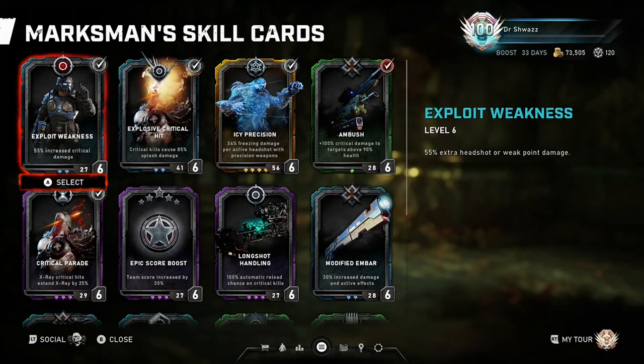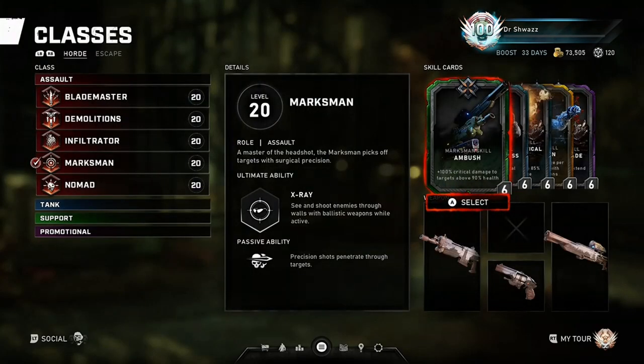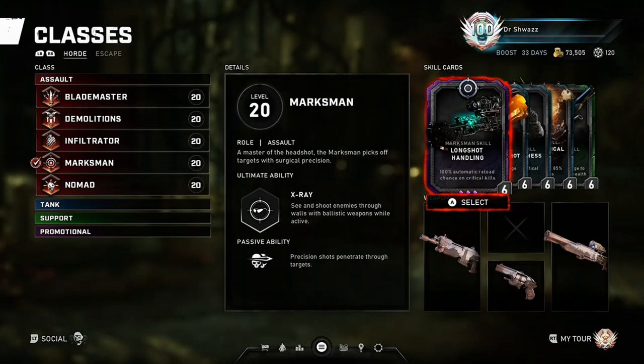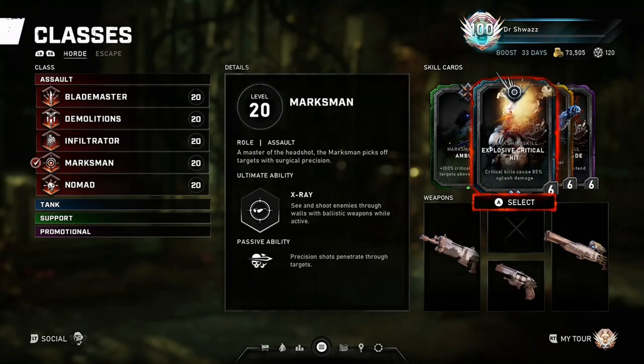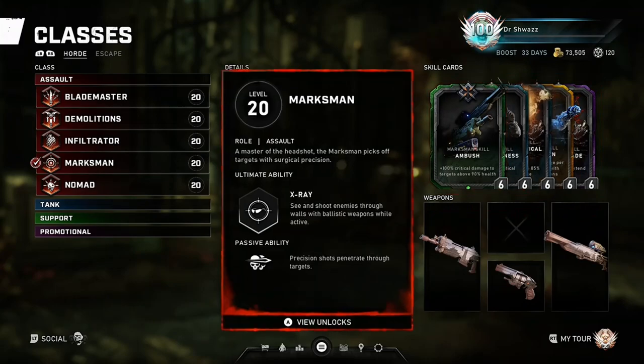The other three cards in the Veteran combo build remain Explosive Critical Hit for explosive headshot damage, Exploit Weakness for base critical damage, and Ambush for more base critical damage above 90% health. On certain hives you may want to swap in Patience, or Modified M-Bar on a hive like the Split that doesn't have Long Shots. That pretty much covers the Horde card stacks.